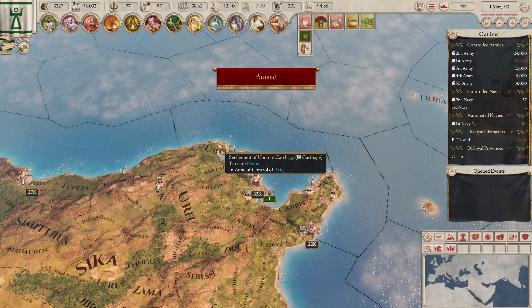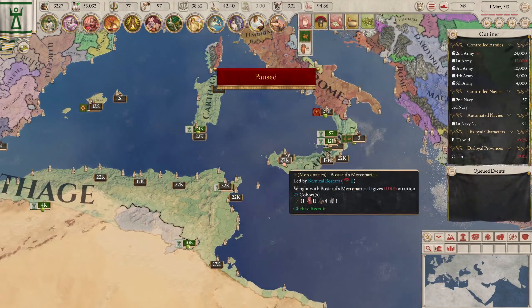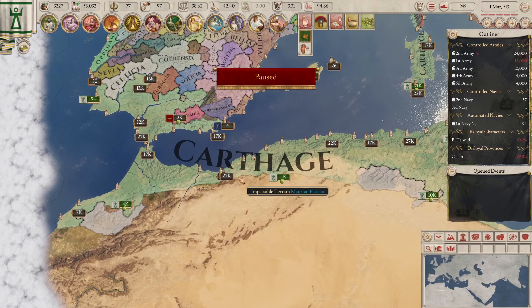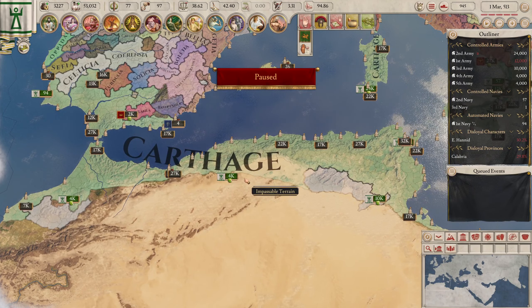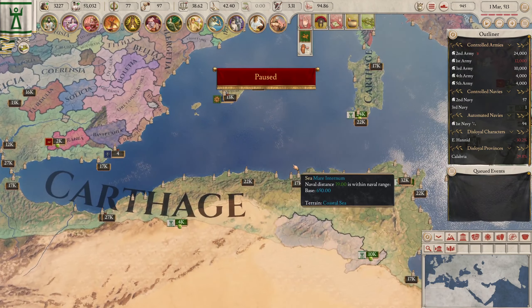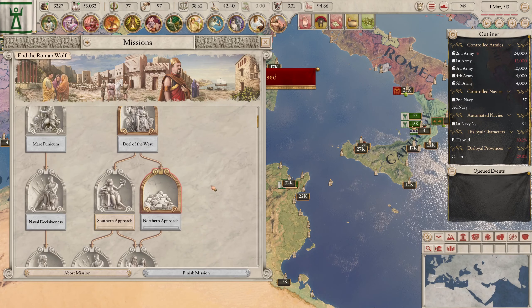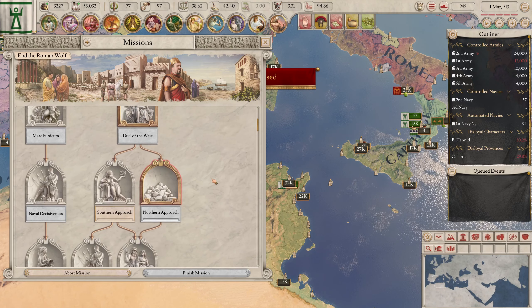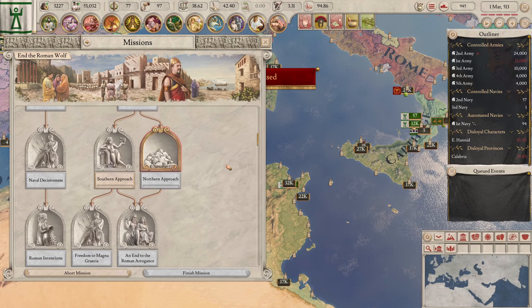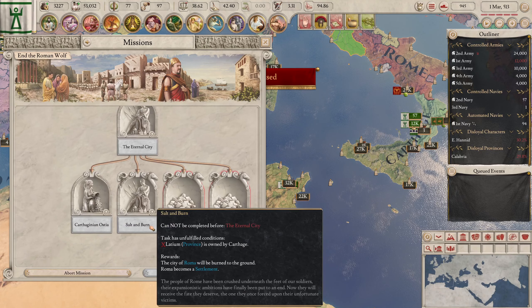Hello everyone, my name is Cetus and welcome back to Imperator Rome as Carthage. We are basically in the last episode — we did a little cleanup, finished up our old mission tree and fully secured this section of Africa. The game claimed we secured all of Africa, but that's not really true. Now we are progressing towards the end of the Roman Wolf, which is kind of sad since Rome has always been one of my favorite things to learn about in history. I love that one of these options is to sack and burn Rome, considering that's what Rome did to Carthage in history.